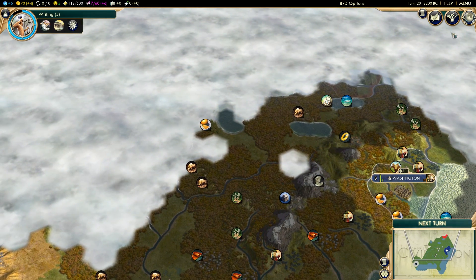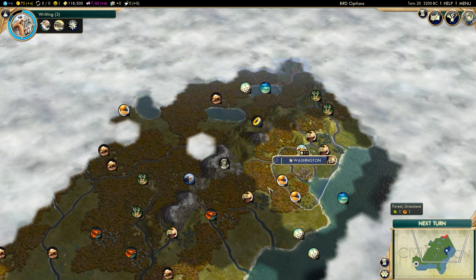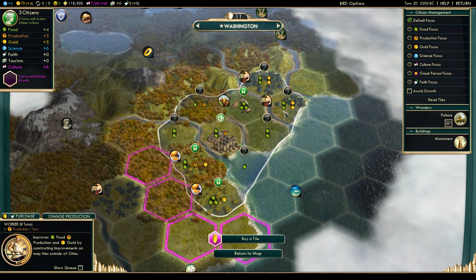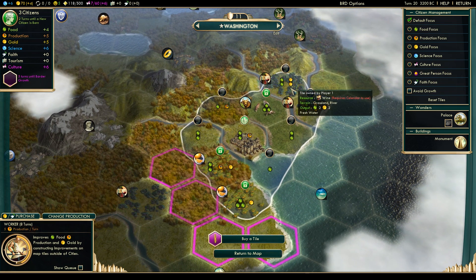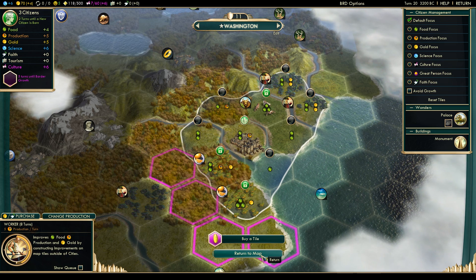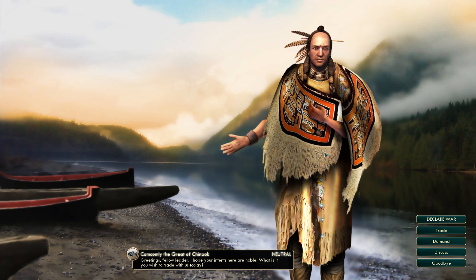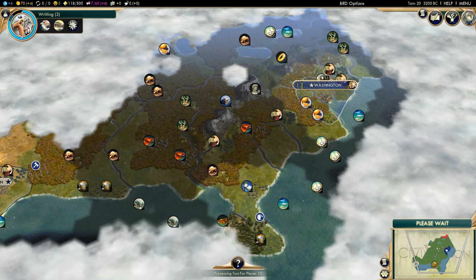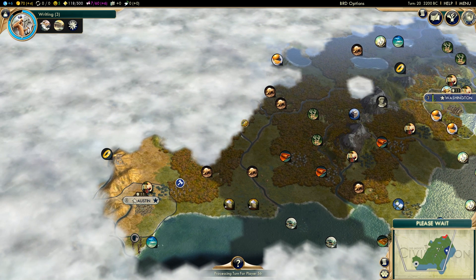Hello, Texas! We definitely need to puppet Texas — maybe puppet them first, and then annex them if we can. There are truffles over here too. There's not really an excellent mountain location though; my worry about a mountain city is just that there's going to be no growth. I want to make sure I check out Florida too. Why haven't the Iroquois come to me? They'll want to figure some stuff out. Oh, the Chinook — I love playing this with all these Native American Civs. The Sioux, the Chinook, California — it's going to be awesome.